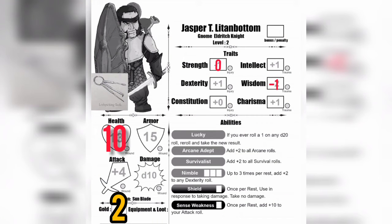Looking at our character card, at the end of today we still have 10 health, two pieces of gold, and we have all of our abilities left to use.